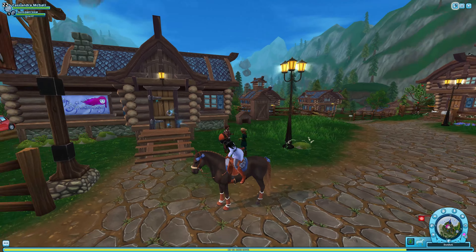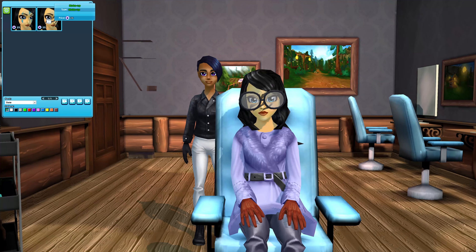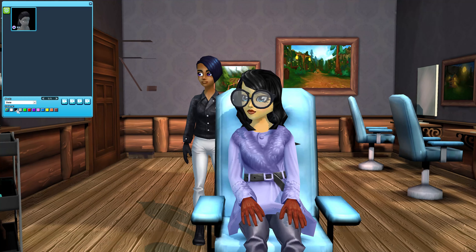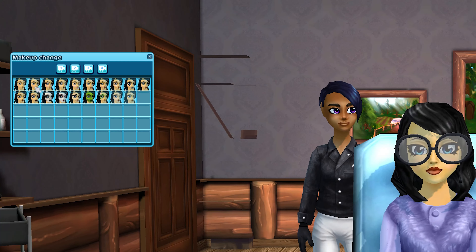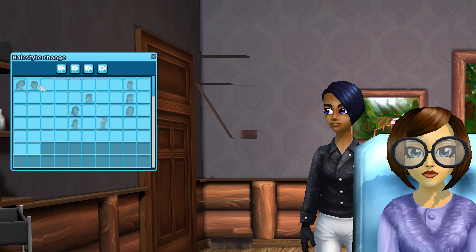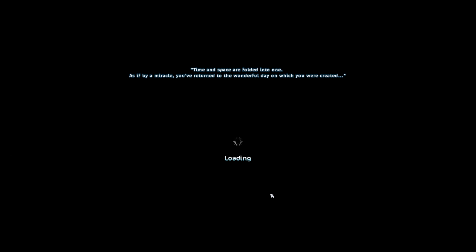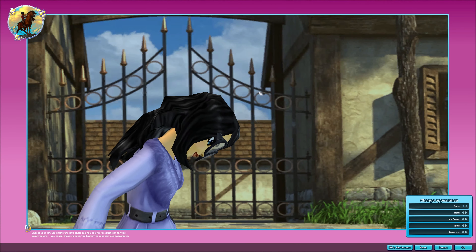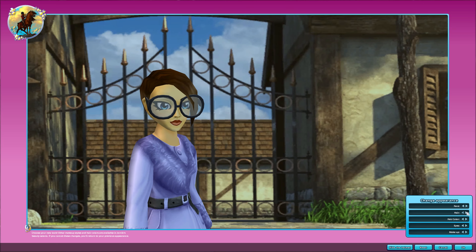It'll probably be like a recolor of the Arabians. In the beauty salon, you can go to the makeup artist and it will tell you if you own something or not. In the hairdresser, if you already own a hairstyle it won't show up. You can click 'show owned' to filter — so you can change your makeup while you're out in the world, which is pretty cool. You can also see all the hairstyles you own.